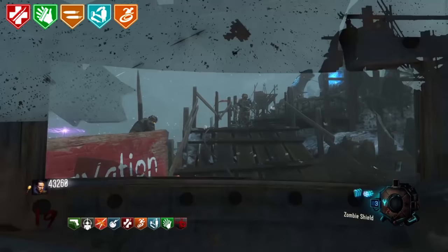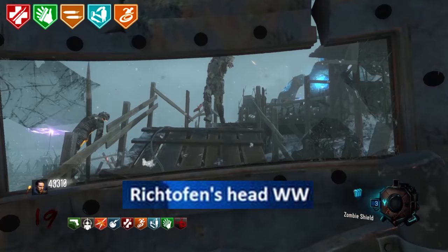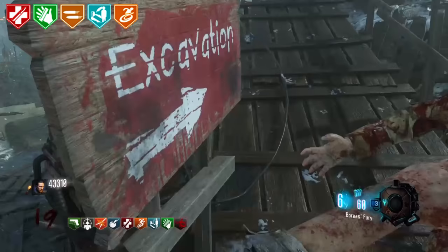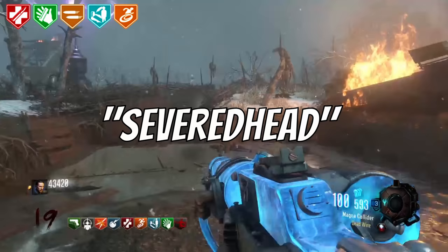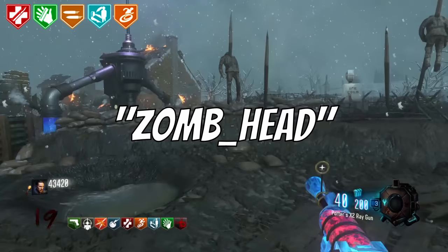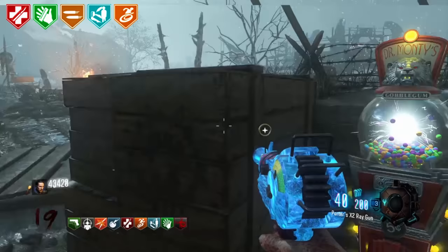Hellhounds in Verrückt. Hellhounds were supposed to be in Verrückt first and even Map 5, but didn't make it and were instead implemented in Shi No Numa. Richtofen's Head Wonder Weapon. In the game files for Black Ops 2 on Mob of the Dead, there is a mysterious severed head that looks a lot like Richtofen, referred to in the game files as 'severed head' as well as 'zombie underscore head.' It was speculated to be a wonder weapon or a replacement for the meat you throw in Grief, due to its throwing animation.